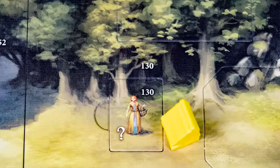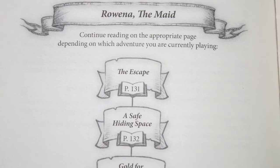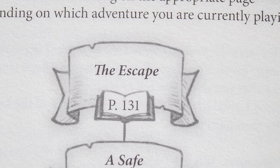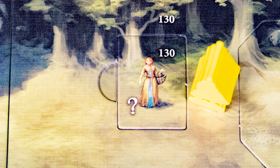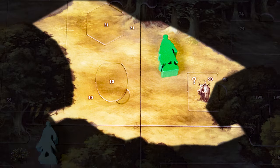If you end your movement beside a tile on the board with a question mark, you can investigate it. Turn to the page number in the book shown on the board, then check what adventure you are on and go to the relevant entry and follow the instructions. Once you have used an encounter, flip it over to show it's been used.